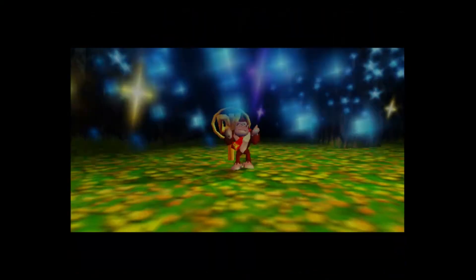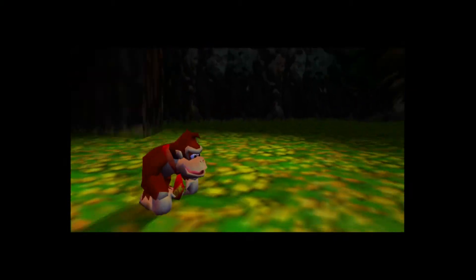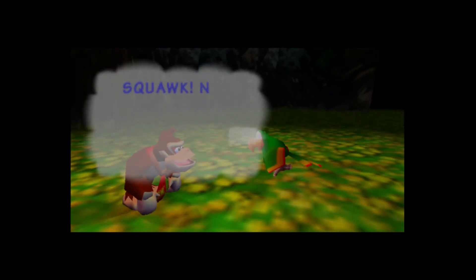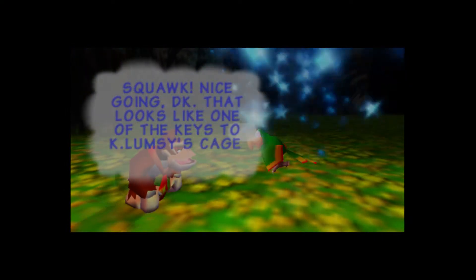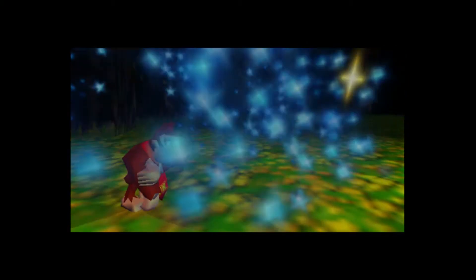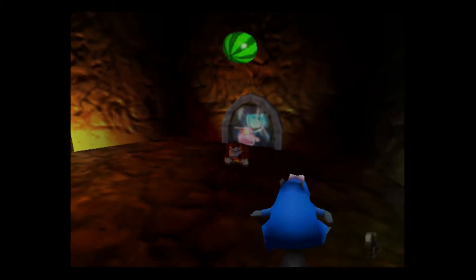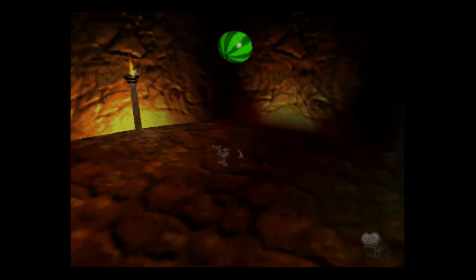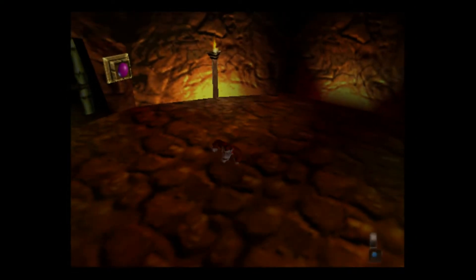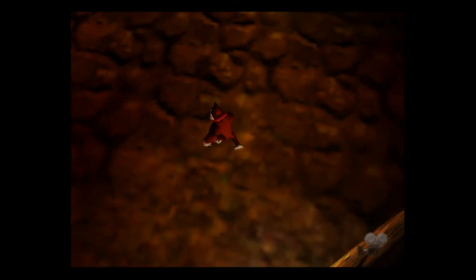Donkey Kong! Oh, banana — but no, it's a key. That looks like one of the keys to K. Lumsy — yep, it is. Alright, so once you beat a boss, the boss door disappears. You can actually go and do a boss before you've completed the actual level — I just want to point that out.